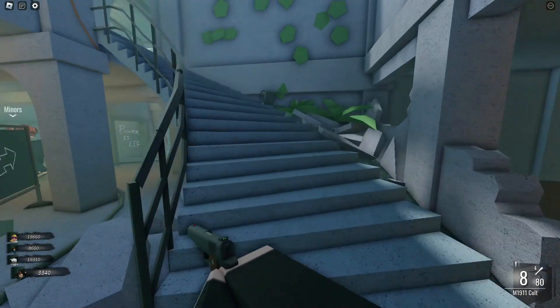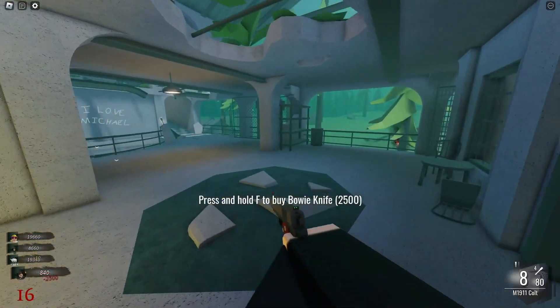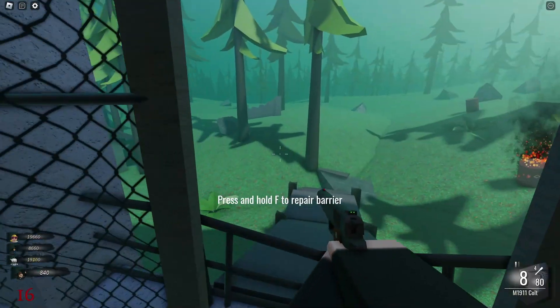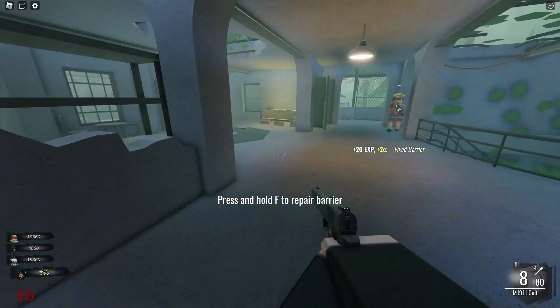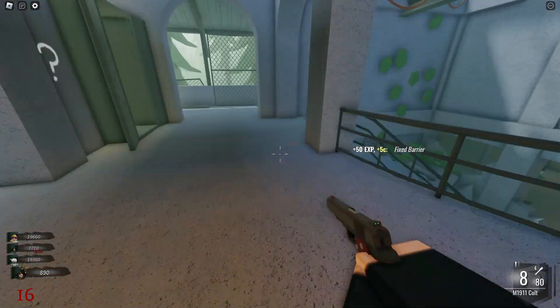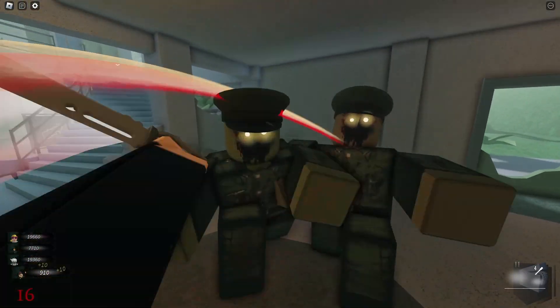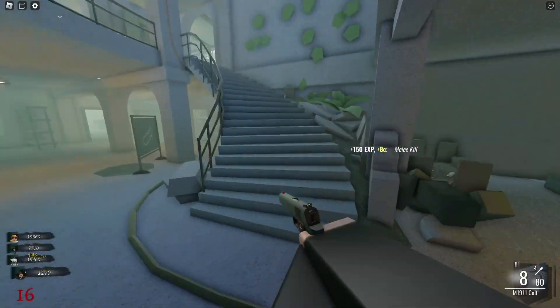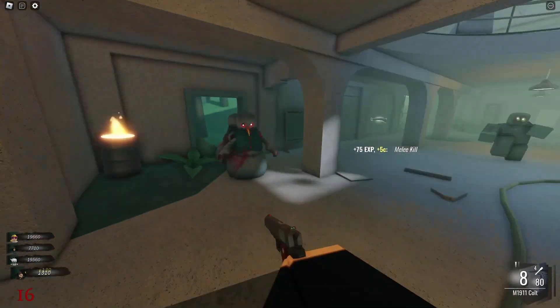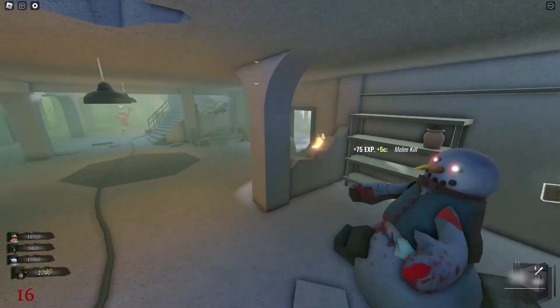We can get XP by turning on the power as well! We're gonna get the Bowie knife because it's two hits and a kill, and it can hit multiple zombies at once. We're gonna try to get Juggernaut and double-tap first - we're obviously gonna get Juggernaut first.